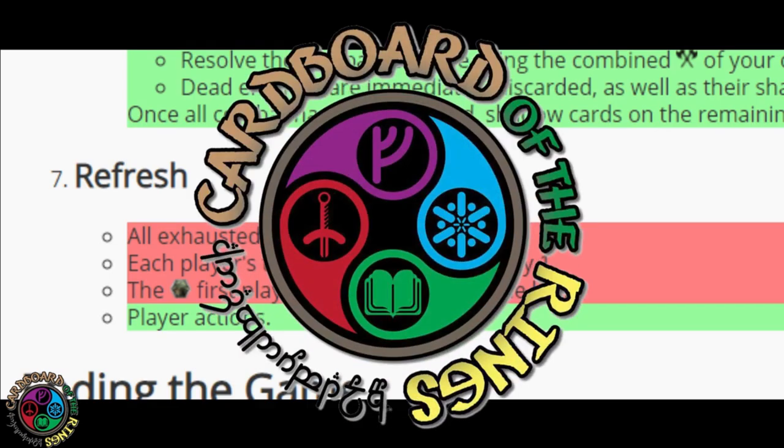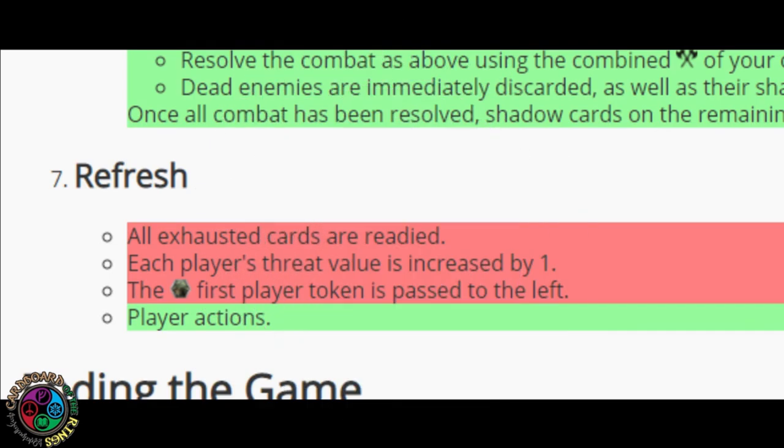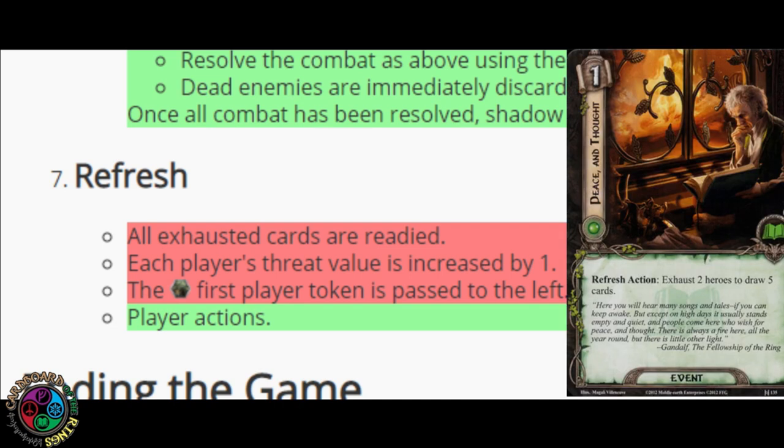For this tips and rules segment, this cycle introduces cards that take advantage of the action window in the refresh phase. I wanted to make sure everyone knew exactly when you could trigger those actions. Like Peace and Thought — exhaust two heroes to draw five cards. It's a refresh action.